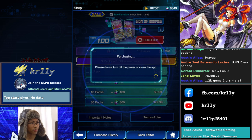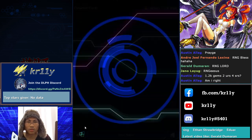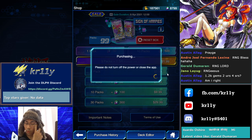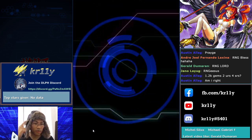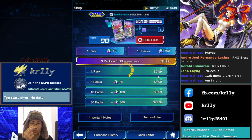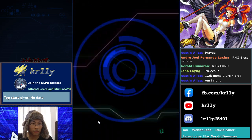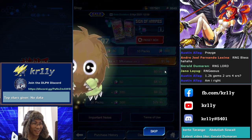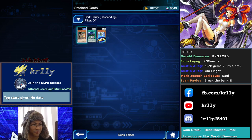1,200 gems: two URs, two SRs, four SRs — absolutely insane. We are a beast, we are hacking. This hat is hacking. Two Lightning Vortex on a free-to-play account — that's insane. Two URs, four SRs, break the bank, man.